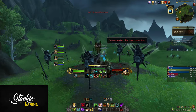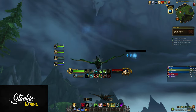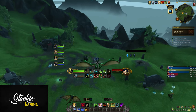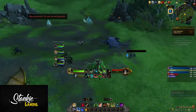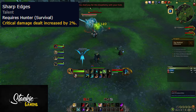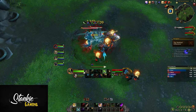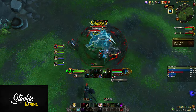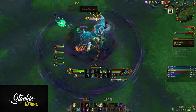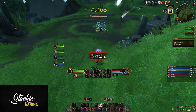There's also Spear Focus, Tactical Advantage, Improved Wildfire Bomb, and other standard passive damage talents. Lastly you have returning talents like Guerrilla Tactics, Tip of the Spear, Bloodseeker, Flanking Strike, etc. And that's pretty much it for the talent tree.